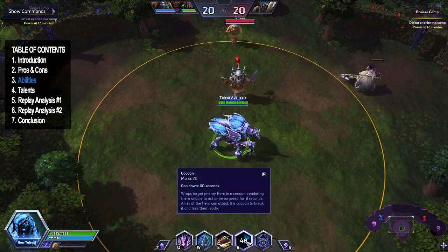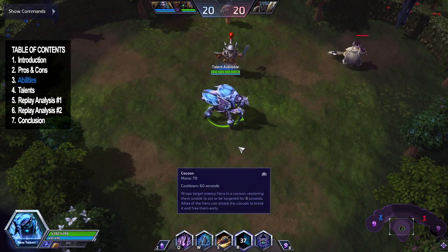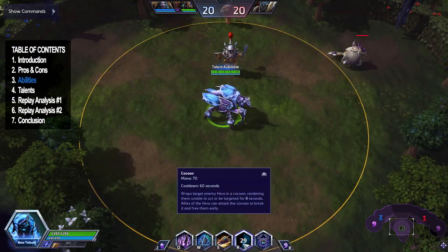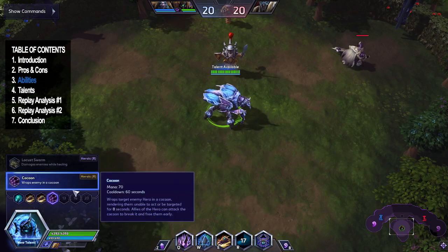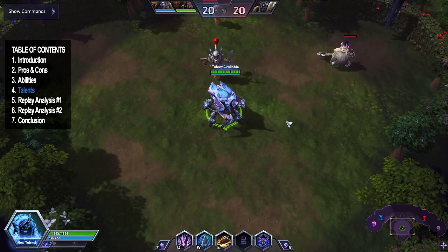Cocoon has a 60-second cooldown. You put your target in a cocoon for eight seconds, which can be broken out by enemy heroes auto-attacking or hitting it with spells. You'll see it used almost every game. You're mainly going to use this against the enemy support — engage with Burrow Charge on your main target, quickly Cocoon the support, then use Impale on your main focus target. Really strong kit, definitely the strongest warrior in this patch.